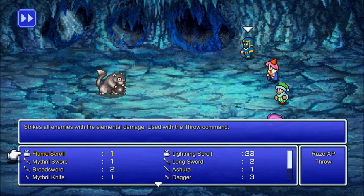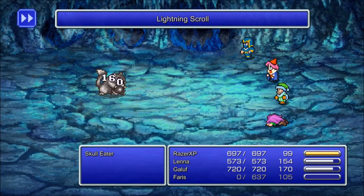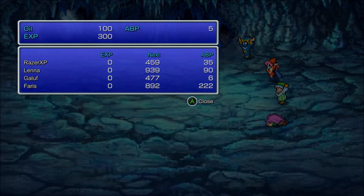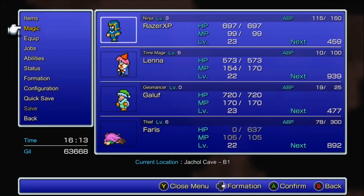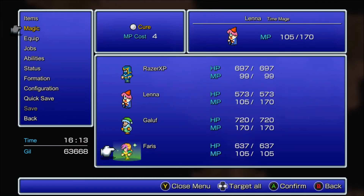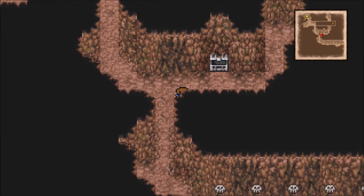Look at that — 1,000 damage! Let's try a Lightning Scroll — yeah, Lightning Scrolls work too, so you can do that. Honestly I don't think you're supposed to come here at this point in the game; I think you're supposed to come here later — that's probably what Square Enix intended since it is an optional area.